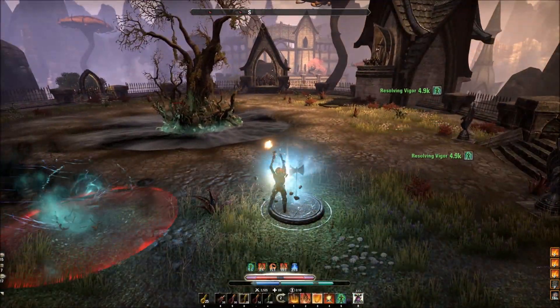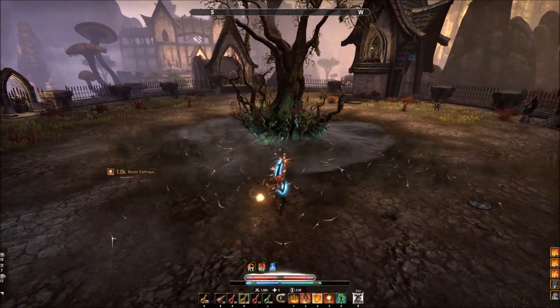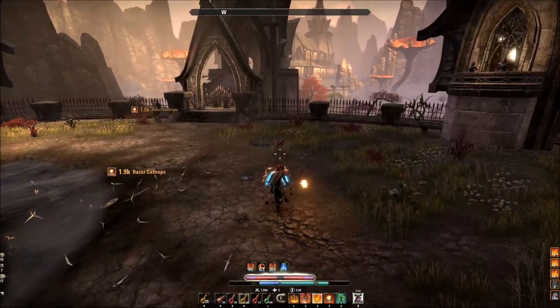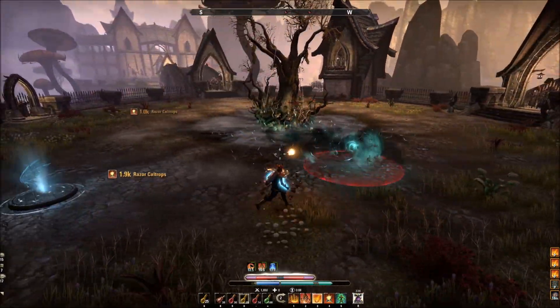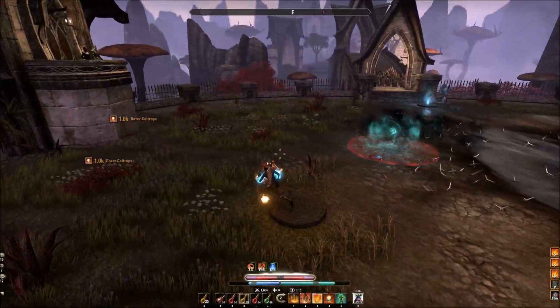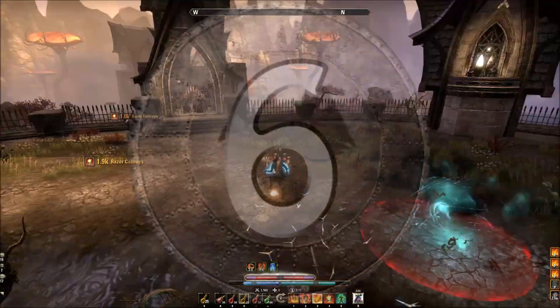The sword - the Sigil of Power - does increase your damage, but it's not a ridiculous amount. What I do is use the sword for a burn phase on a boss. I don't know the exact amount it increases your damage, but it is significant. There are various stages where you should probably use these power-ups to your advantage.